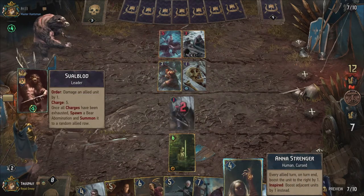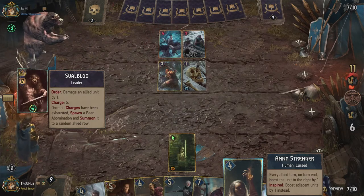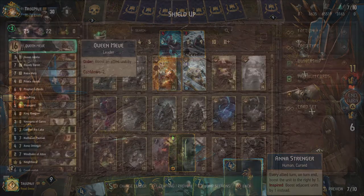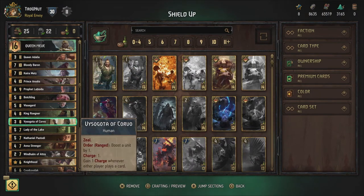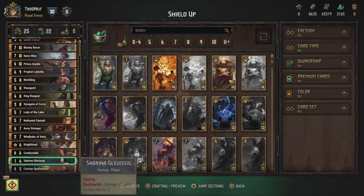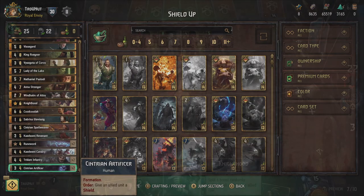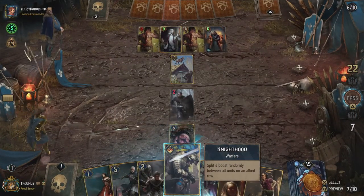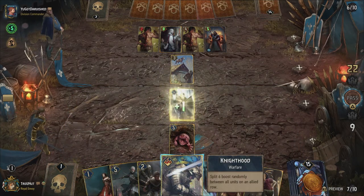I'm not going to talk about the new keywords too much since they don't appear in the deck aside from one, but we'll get to that in a second. As always, you can check the deck composition on screen or in the description down below if you want to try this deck out for yourself. The Shield Up deck is led by Queen Meeve and focuses on survivability and shields. Patch 3.1 even added a few new abilities to existing cards, which made me change my deck a bit — the deck became a lot stronger for it.